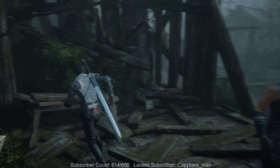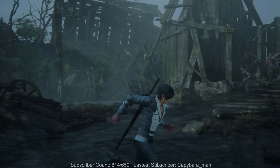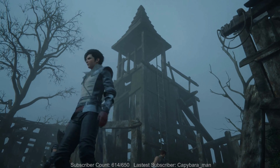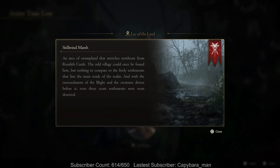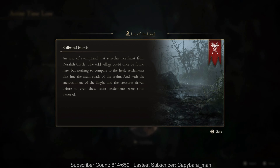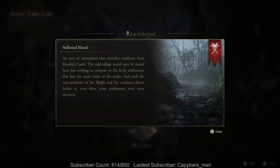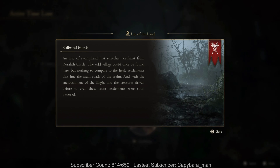We could just jump off, that's good. My hunter vision didn't give me hunter vision right there - what it did is just showed me the camera, like where to go. Stillwind Marsh: an area of some planet, searches northeast from Rosalith Castle. The odd village could once be found here but nothing to compare to the lively settlements. With the encroachment of the blight and the creatures driven before it, even these scant settlements were soon deserted.